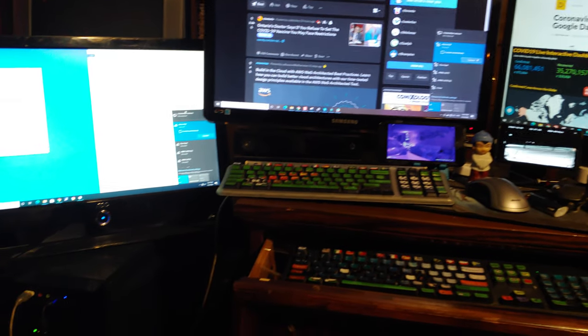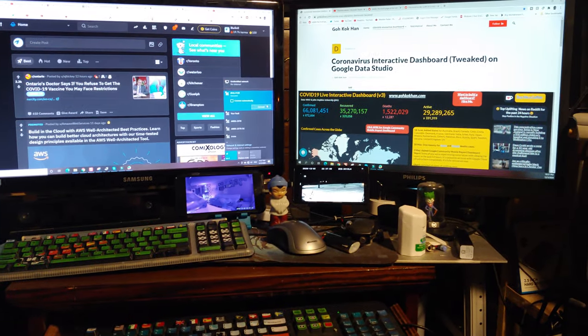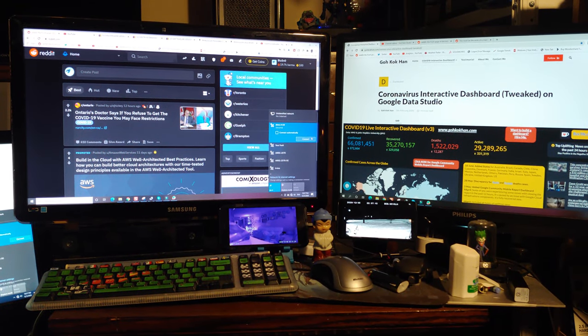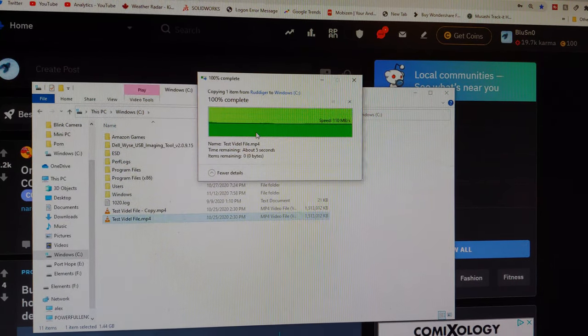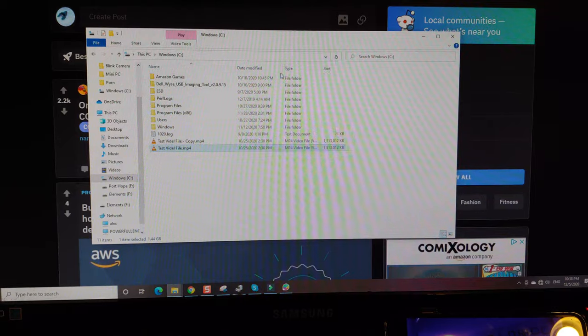Alright, you guys know how it goes. Over here I've got my Alexandrian backup, and over here I have my workstation. I'm going to be doing a direct transfer and we're going to see how she goes. 111 megabytes a second — that is beautiful. That's exactly what I was expecting.